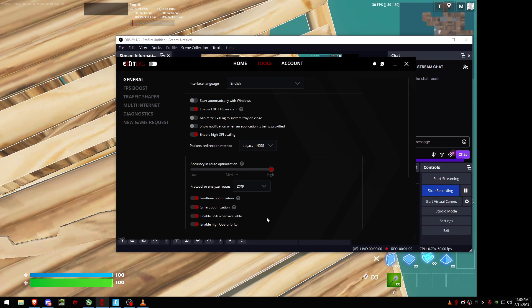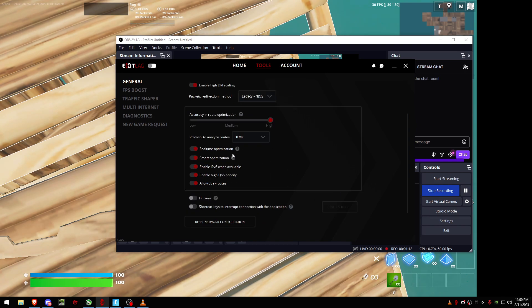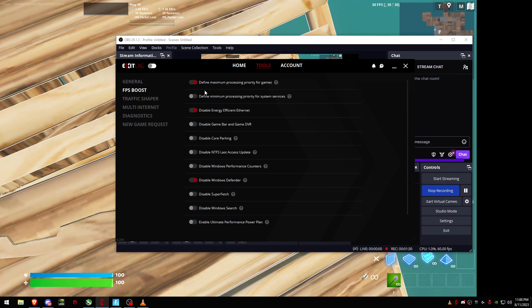I'll show you my ping later — it's way lower than before. You've got ICMP Accuracy High, ICMP Real-Time Optimization, Smart Optimization, IPv6 when available, and Allow Dual Routes — all of these should be on. In the FPS section, you can enable all of it.